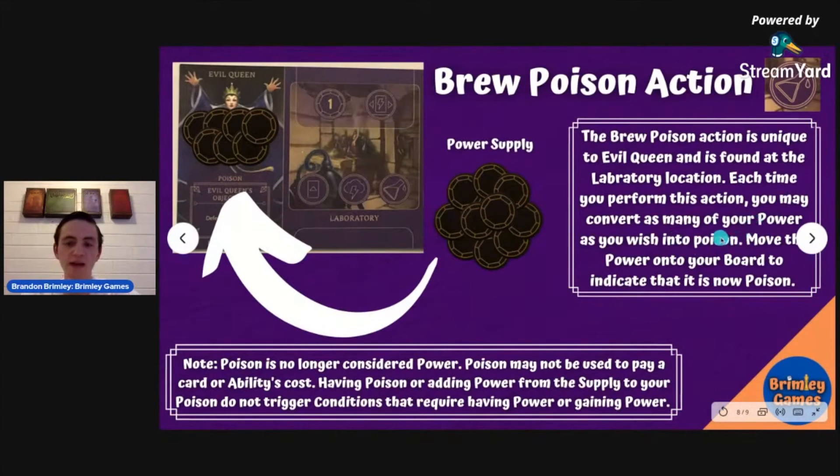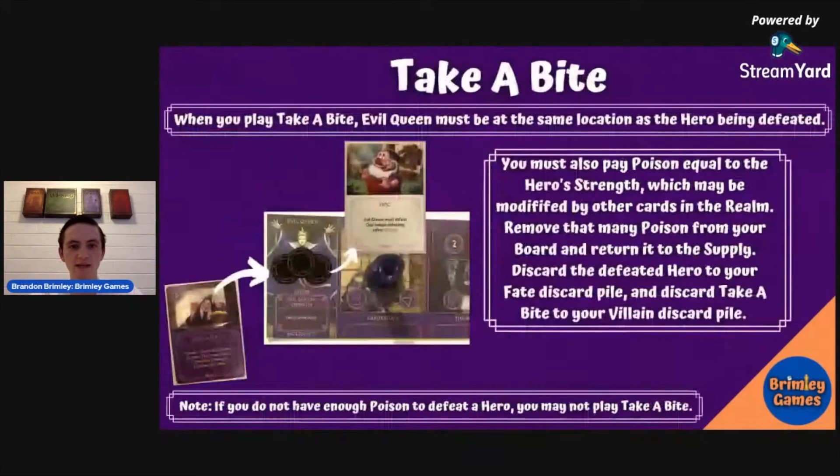You have to accumulate the power and then brew poison to turn it into poison. You can brew as many as you want at a time, but if you only have five power, the max you can brew is five. The poison is no longer considered power — you can't turn it back. Once it's done, it cannot be turned back into power.